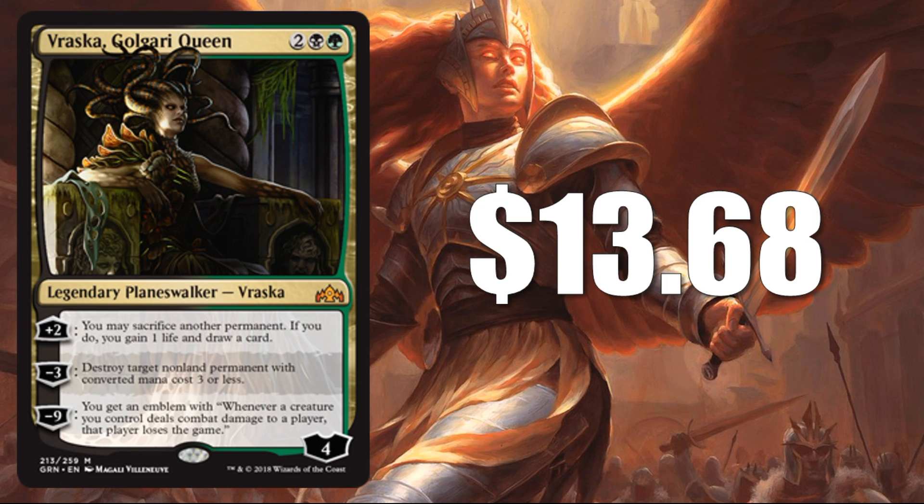Number 3 is the second Planeswalker — Vraska, Golgari Queen at $13.68. Why is this one higher than Ral? First, this is a four-casting-cost Planeswalker as opposed to five, and traditionally those have done better in Standard. That minus-three is pretty solid — it's essentially an Abrupt Decay for four mana when you put it on the battlefield. But the real reason people are paying attention is the color combination. Looking at Guilds of Ravnica cards combined with what's staying in Standard, Golgari colors feel strong. Assassin's Trophy has a lot to do with that. People are thinking about brewing Golgari, Abzan, Sultai, even Junk, and Vraska could be a key part of those strategies.